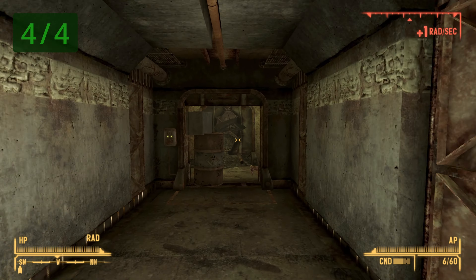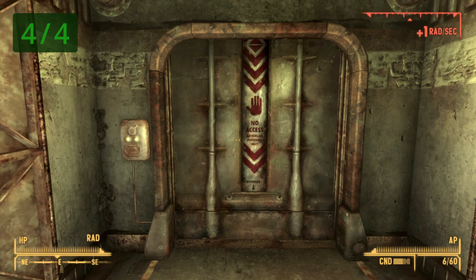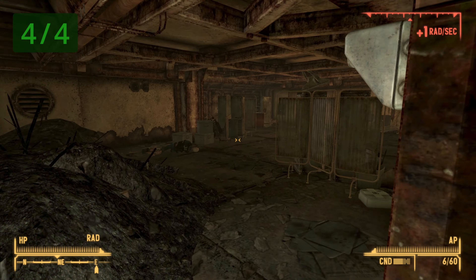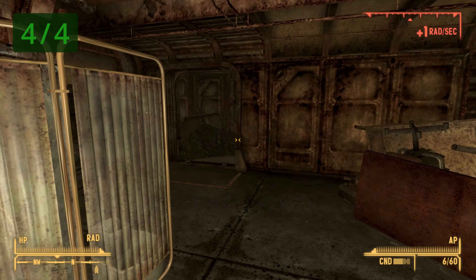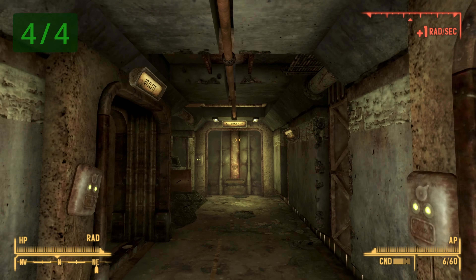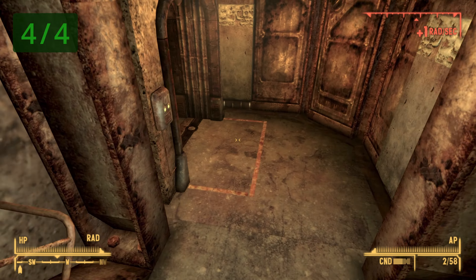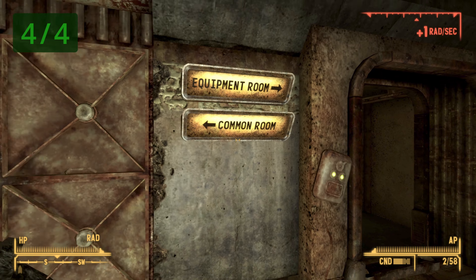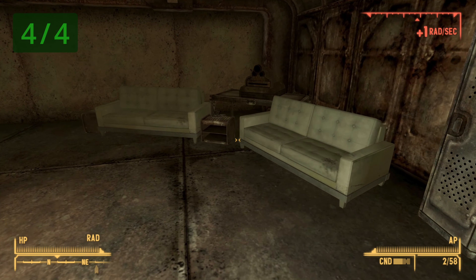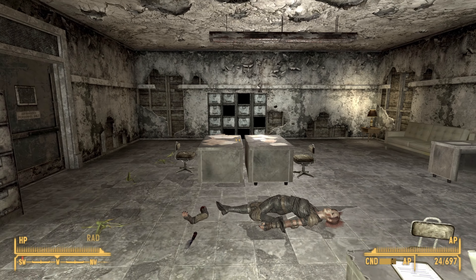Follow the same path back out of the Overseer's office, go through the clinic again, and make your way to the area with the first terminal. At the very end of that corridor is the door to the armory — go ahead and go inside. Once inside the armory, go down the stairs and emerge into the corridor. Look to your left, follow all the way down to the very end, go into the common room, and in between the two sofas will be the final copy of the Guns and Bullets skill book.